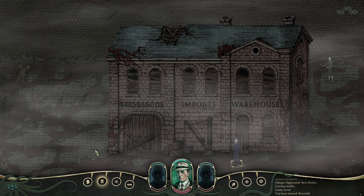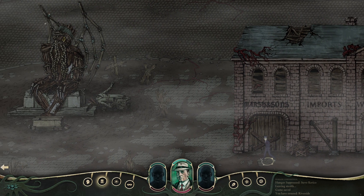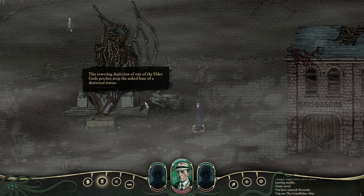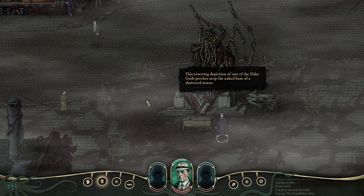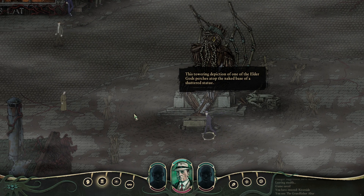Alright, let's go further. We can't go further down. What is this thing? The tower — a depiction of one of the Elder Gods perched on top of the naked base of a shattered statue. Is this some kind of Cthulhu thing? Could be.